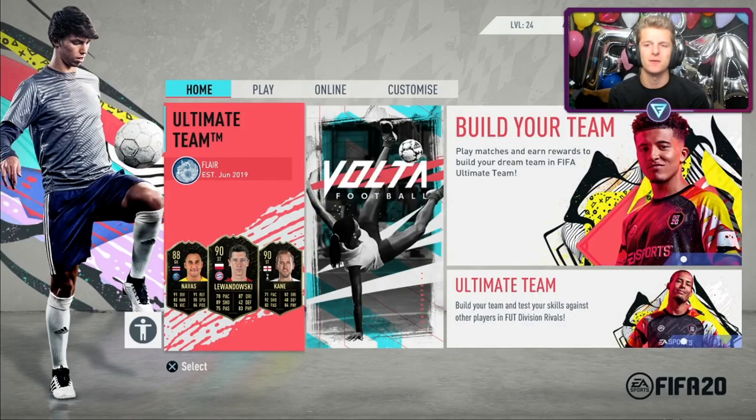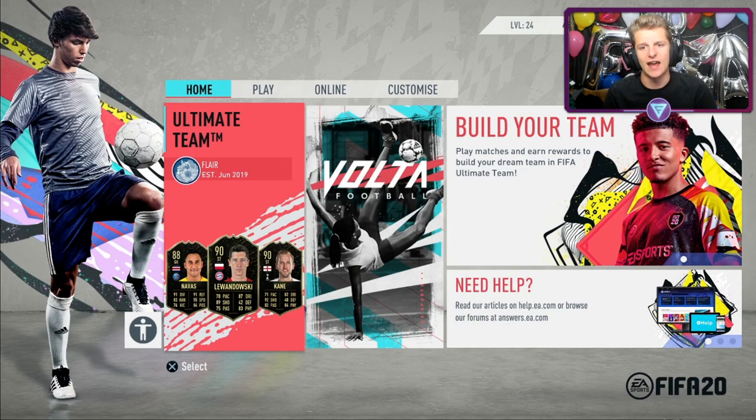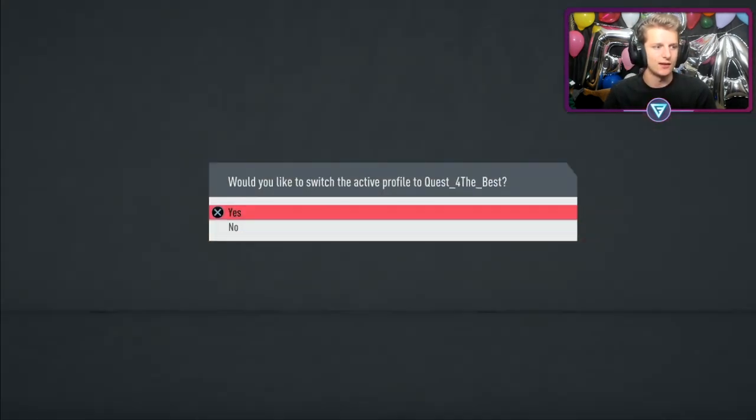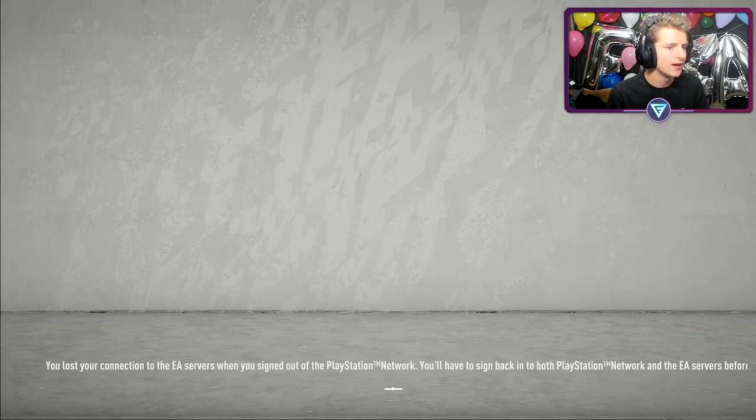Welcome to episode 19 of the Road to Glory. In today's episode we've got a little bit of icon sniping, one or two icon trades, and this whole episode is basically talking about Thursday investing — how you guys can Thursday invest, how you can use the current Team of the Week to help you out, and a little tutorial on the icon filter since a few people have been asking.